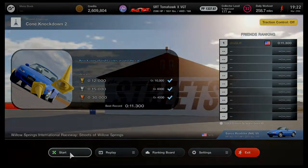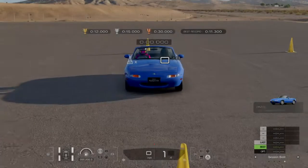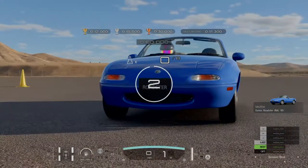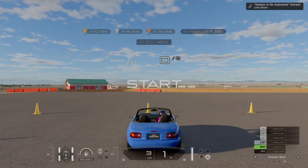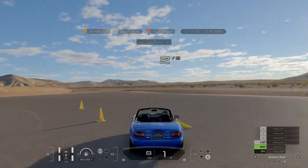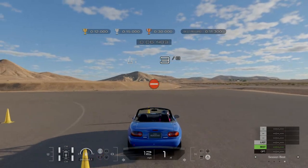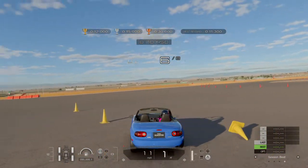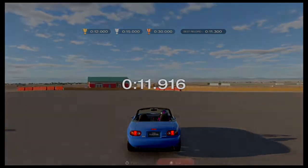Essentially all we're gonna do here is take tiny movements. You don't have to actually knock the cones over — you can just bump into them. Tiny movement. Just pretend it's a shopping cart, really, and go.